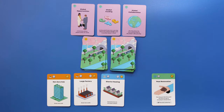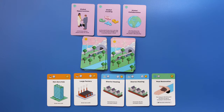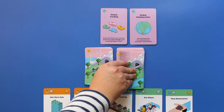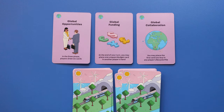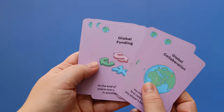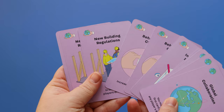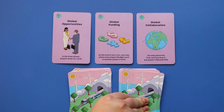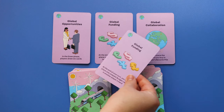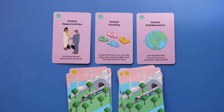Now replenish the marketplace. If the market deck runs out, shuffle the discard pile to create a new market deck. If you draw a global card, place it above the marketplace — it will immediately be activated and will change a rule for the duration of the entire game. The global cards represent the decisions and actions of the world at large. There are 3 different types and there are 2 of each. If there is already a global card of the same name in play, place the duplicate into the discard pile and draw another card to replenish the marketplace.